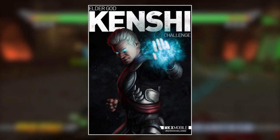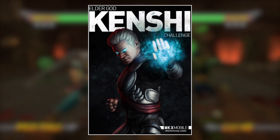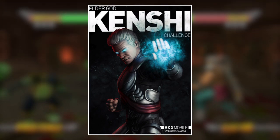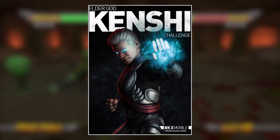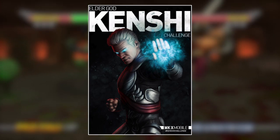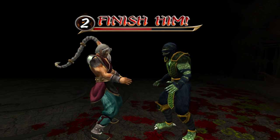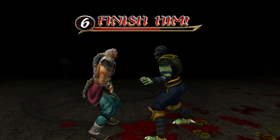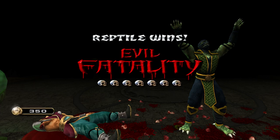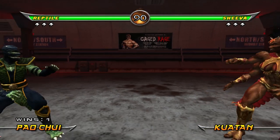The third skin is the Elder God Kenshi, which is kind of unique because Kenshi isn't actually an Elder God in the lore. But most of these costumes aren't meant to be taken as canon anyway — we have Infrared Scorpion, which is completely out of left field. Elder God Kenshi rocks white hair and glowing eyes, and as someone who used Kenshi from time to time, this looks way better than any skin we had for him in MKX. They could have done a whole Elder God skin pack with white hair and glowing eyes — boom, Elder God skin pack, it really could have happened.